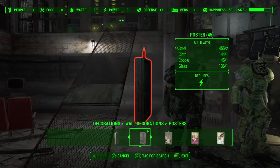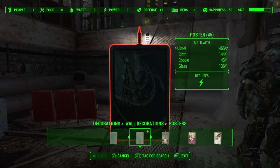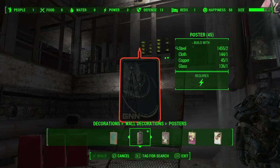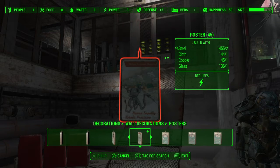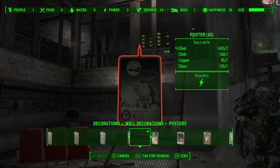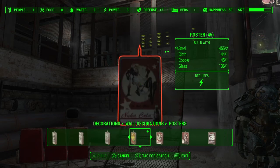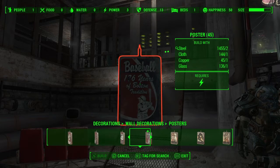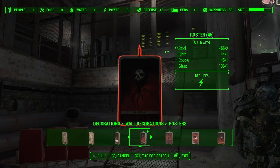These movie poster things — so there's Jamaica Plains, Galaxy News. These ones are pretty cool. There's a Mr. Handy one, a bunch of bowling alley ones — these aren't half bad. Nuka Cola ones, Silver Shroud.